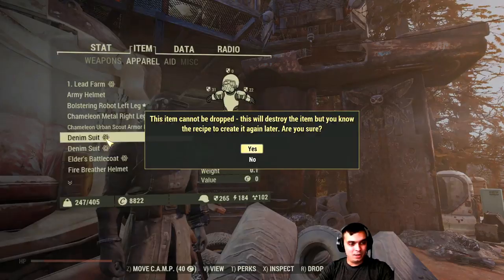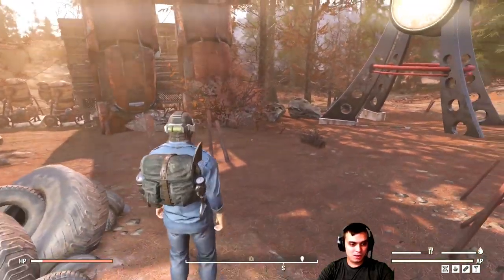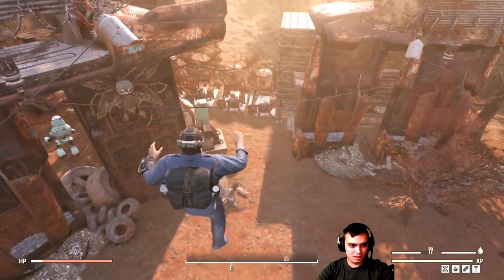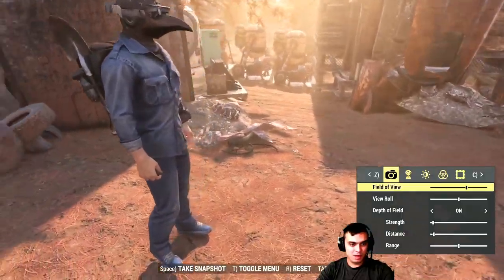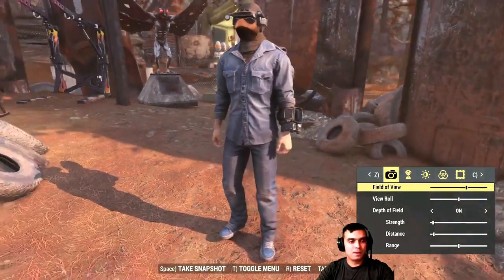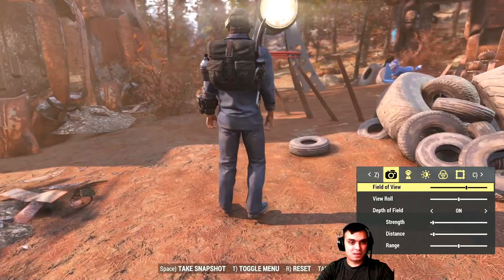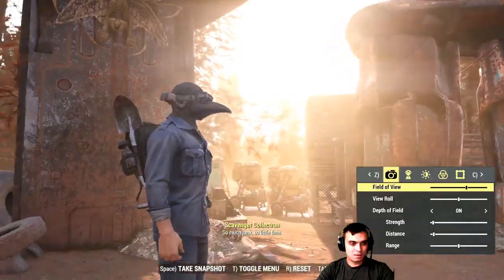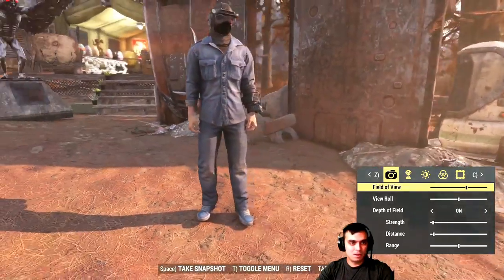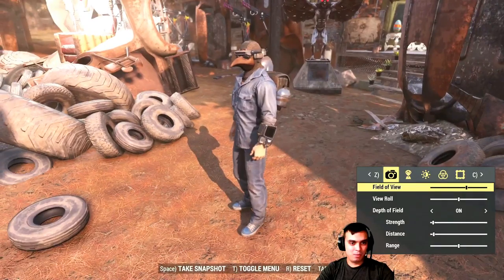I had the duper thingy on. There we go. That's how it looks. Let's get in this location here. It looks good, I like it. I think it will really look nice with the black cowboy hat and a blue bandana.